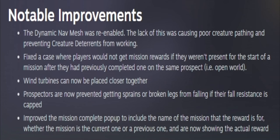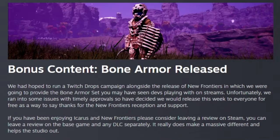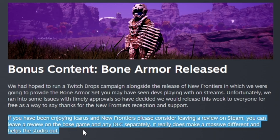This week adds bone armor, and bone armor is a New Frontiers item - you do have to have the New Frontiers DLC to make it. Unfortunately it didn't get added to the Twitch drops in time, so they just released it for everybody to use. We don't have to do Twitch now. They also say if you've been enjoying Icarus and New Frontiers, please consider leaving a review on Steam.